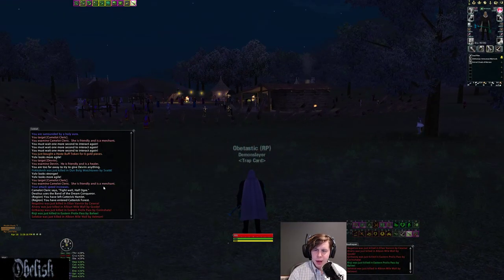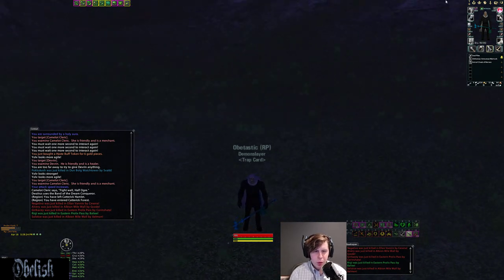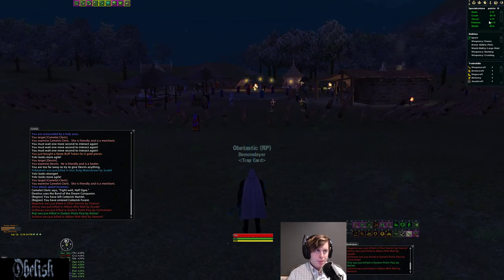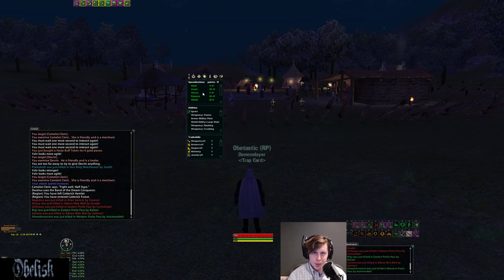I'm here on my Armsman. We'll go over what spec I am, which is a polearm spec. Arms can go two-hand or polearm as their main damage. I think most go polearm, but you can go two-hand if you want — polearm is generally a little bit more popular. My spec right now is 50 polearm, 42 shield, 30 weapon, and 25 crossbow. You can drop your crossbow down a little bit to have some more weapon spec or some more parry.